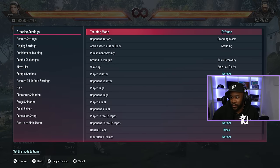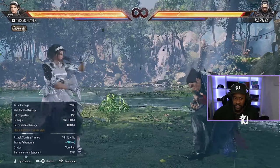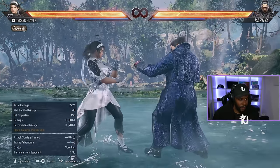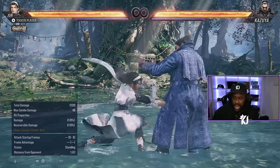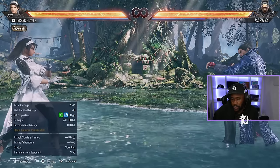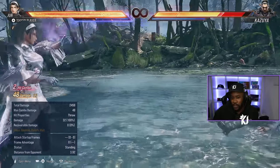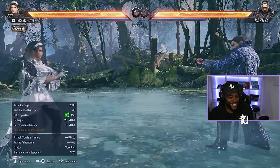She has her next stance called Genjitsu — entered by doing 4,3 plus 4 or 4,4,2 forward. From this stance you got 1, which is minus 13 on block but has counter hit knockdown. Then you have 2, which is the power crush, also minus 13. You've got the high kick, which is pretty cool. And then 2 plus 3, which is her second heat smash but minus 14 on block. You can mix up with that — this character is something else.